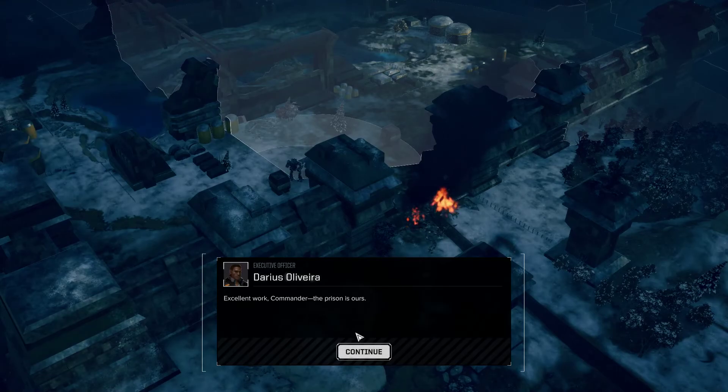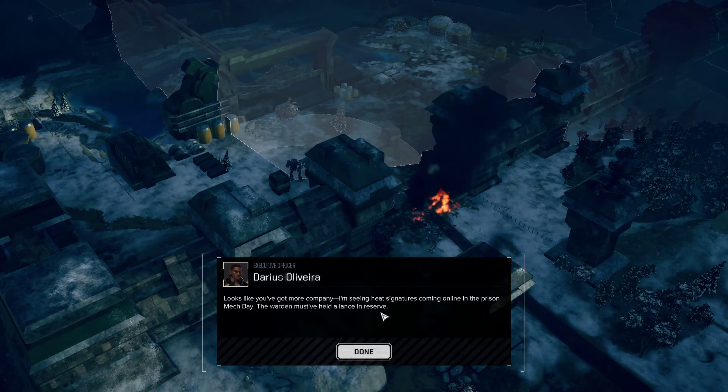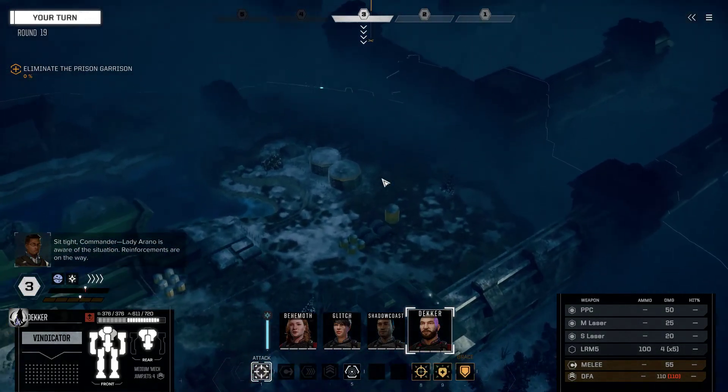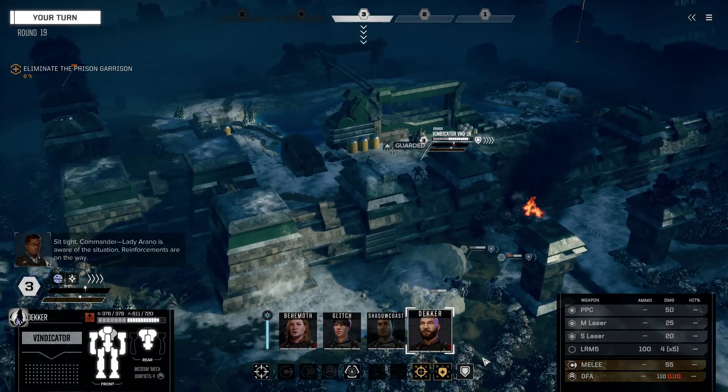Excellent work, Commander. The prison is ours. All Directorate personnel to action stations — this is not a drill. Looks like we've got more company. I'm seeing heat signatures coming online in the prison mech bay. The warden must have held a lance in reserve. Sit tight, Commander — Lady Arano is aware of the situation. Reinforcements are on the way.